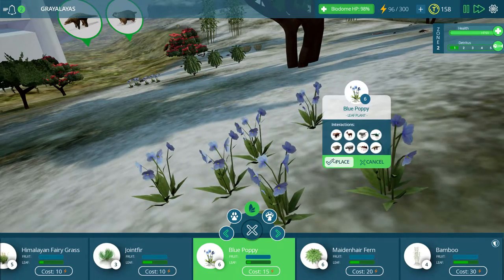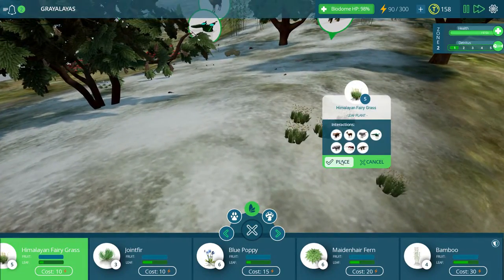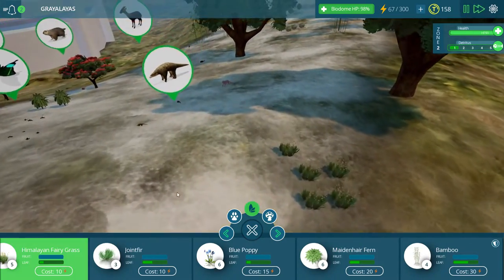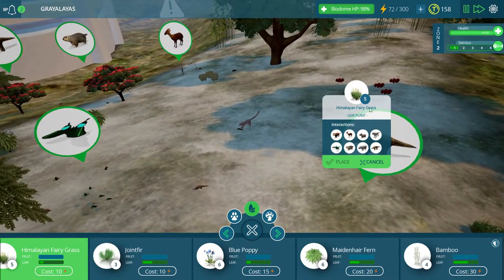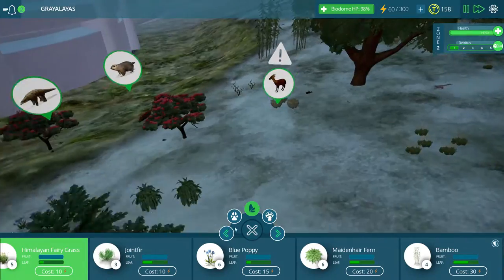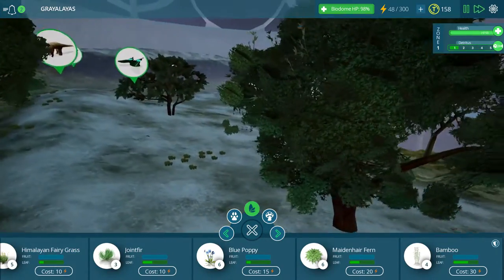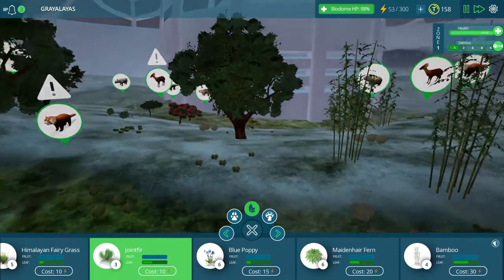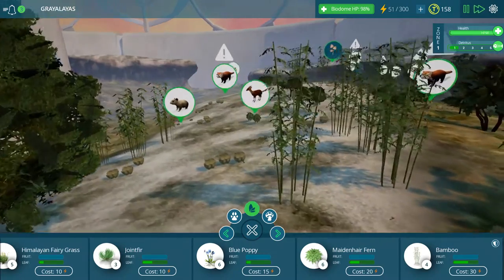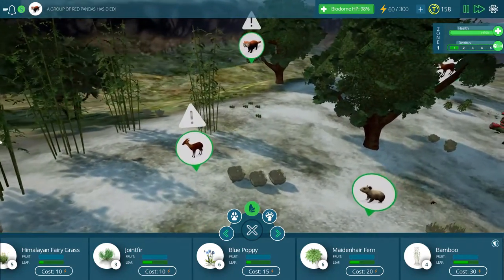Kind of put these poppies right in front of us - there's some poppies for you right in the face. Right to the Himalayan fairy grass. You know what? Let's make a bunch of this grass - we need a lot of grass, I think. We need so much grass because I think one of our biggest issues is I continuously underestimate the amount of grass that any one area needs. That did not want to go where I was attempting to put it - shuck and jive this grass right into any place I can get it to go. I wonder if it's having trouble growing because it's all snowy here. Although that would be a neat game mechanic.